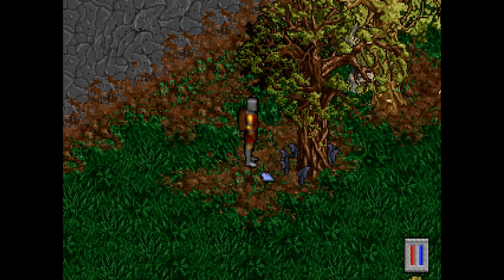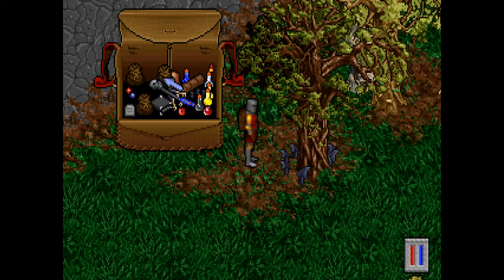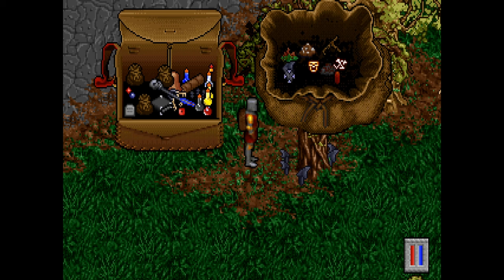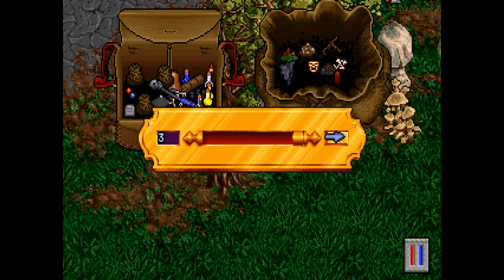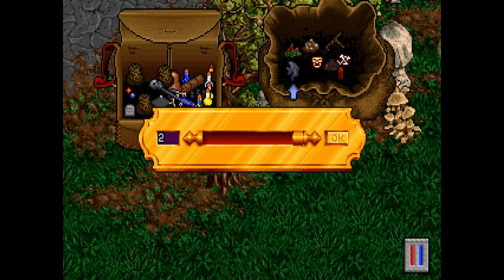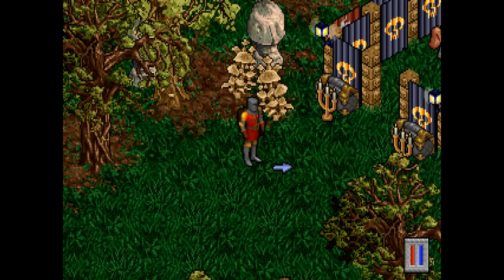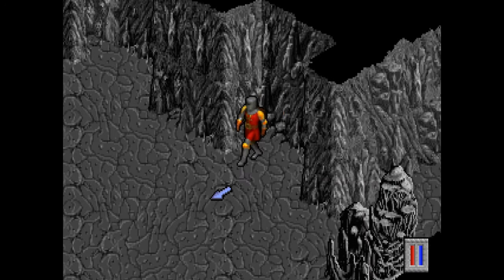Are we still inside a cave, I wonder? Let's see — there are some executioner's hoods here which I'm going to grab, because as I said, you can never have too many ingredients. Especially if you can get them for free, even better. What is this? Oh, it was a ruse — where am I?